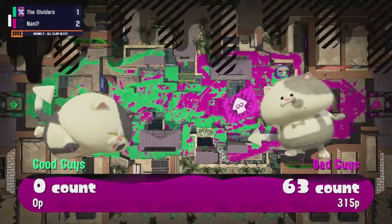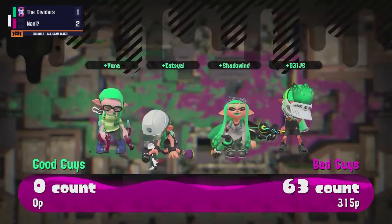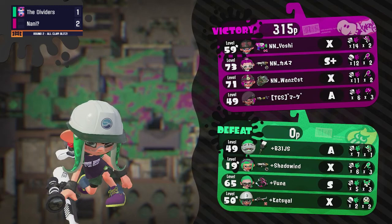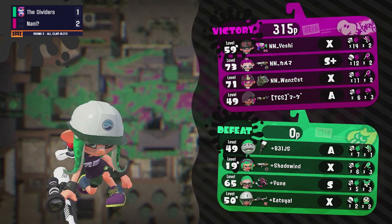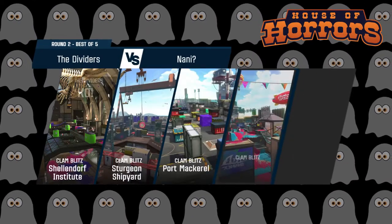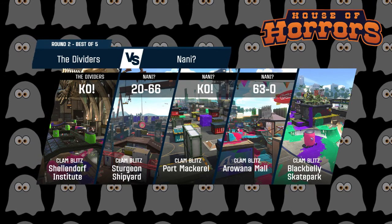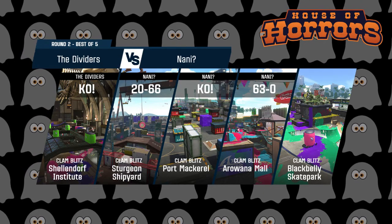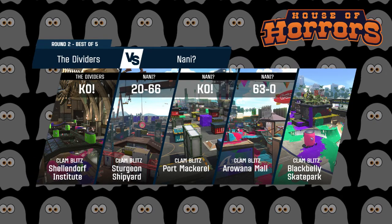I apologize to those I called the team wrong earlier — it was Nani that was winning. We needed a prescription for the Dividers. Nani showed how what might have once been considered an unconventional comp can still work. I think the choice to run an E-liter alongside an Explosher was absolutely brilliant — because the way you typically counter an Explosher falls to a charger, which is what Katziel brought, but having that longer-range E-liter as the counter was genius.